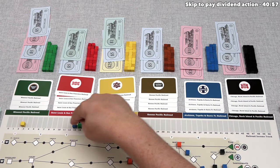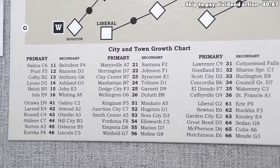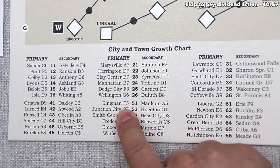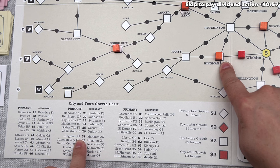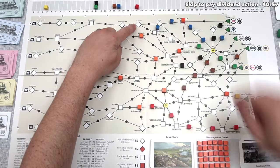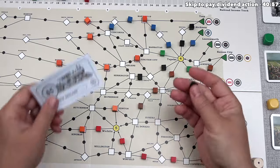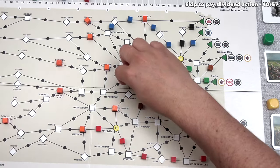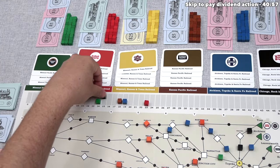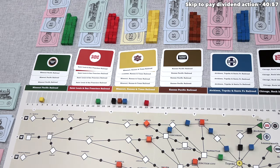Green constructs track. Discovering growth gives 51 again — Kingman is already developed, so the secondary target Mankato at A5 gets developed, close to our blue track. Green constructs with the black railroad, going slowly — spending $5 to connect Harrington down to Marion, increasing income by 2 plus 1, or 3. Black's income is now $17. A dividend hasn't happened yet but wouldn't be surprising soon.